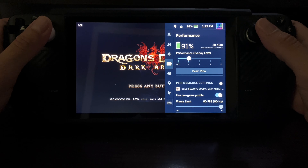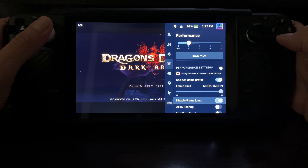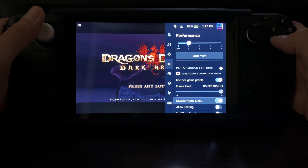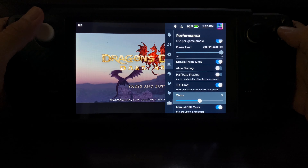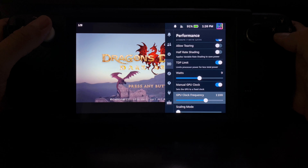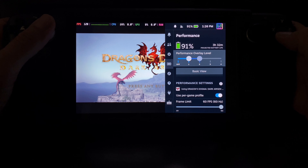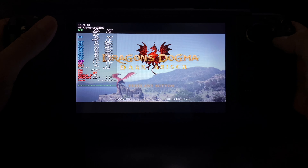Let me show you my performance overlay. I disabled the frame limiter because you can get more than 60 — unless you want a locked 60, it'll be 60 non-stop. I have the TDP limit down to nine; you can go lower depending on how much battery you want to save. I got my GPU locked at 1100. Fan is running very low, doesn't get high at all.